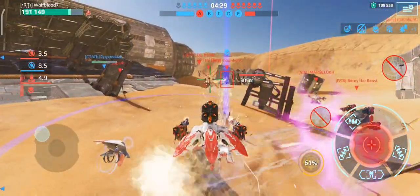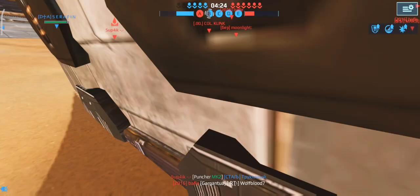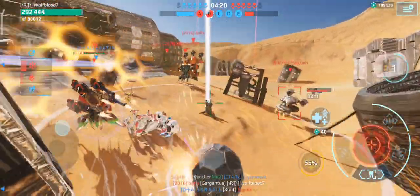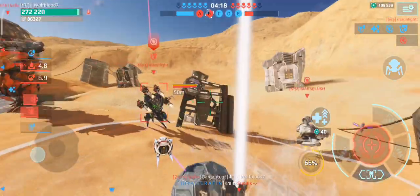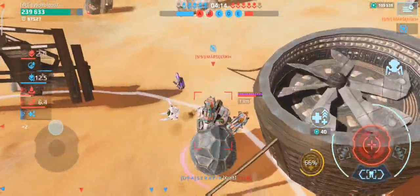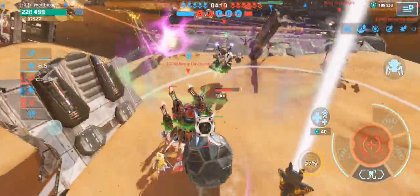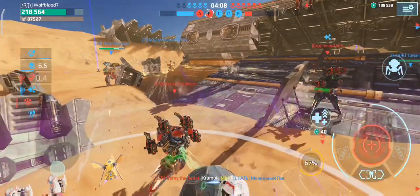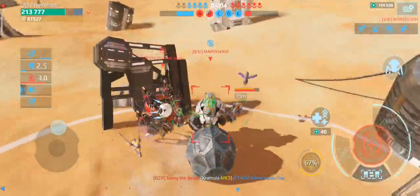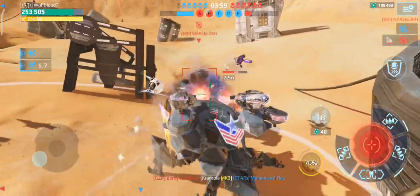EMP is literally the worst ability in it — who invented the EMP? It is so bad. Right, I need to hold down this beacon. There are so many guys — where's my team? Where are they? They're all camping. Get over here. This is going to be a close game. Look how many players we have — we're down one player.